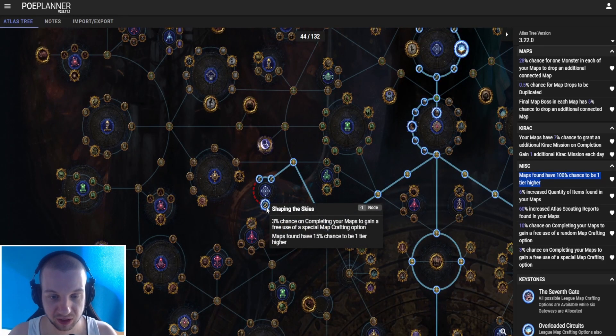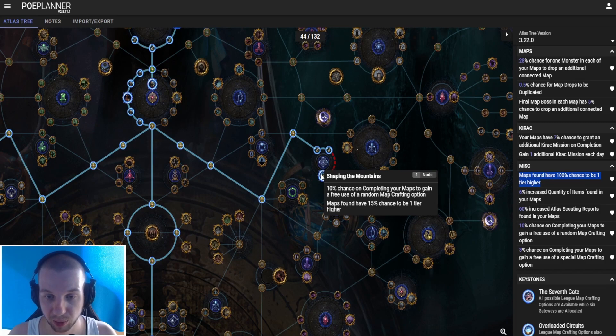The first big node that I took is Shaping the Skies: 3% chance on completing your maps to gain a free use of a special map crafting option. Maps found have 15% chance to be one tier higher.